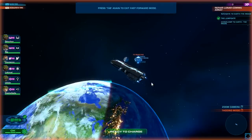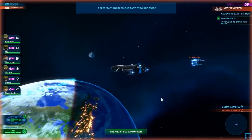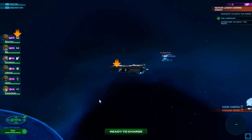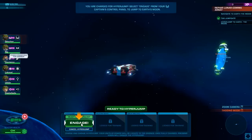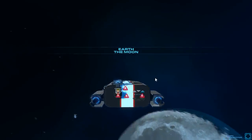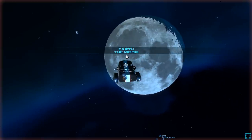I love the fact that you can actually see planet Earth lining up. Ready to charge. Tab again to exit fast forward mode. Select your captain — charge. Charging for hyperjump, power diverted to engines. Engage. So is this like Bomber Crew but in space? Apparently so. Earth, the moon. We're now at the moon.